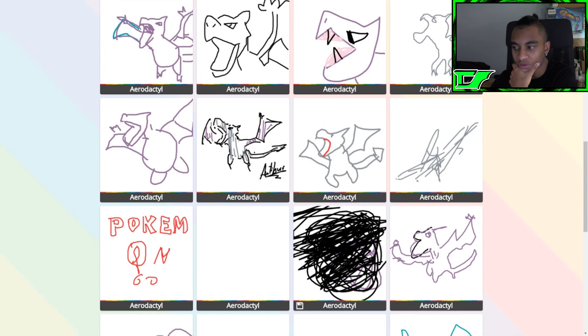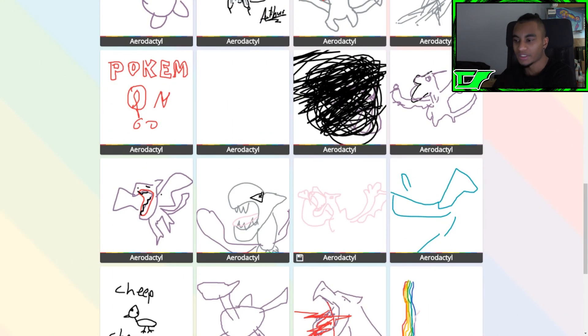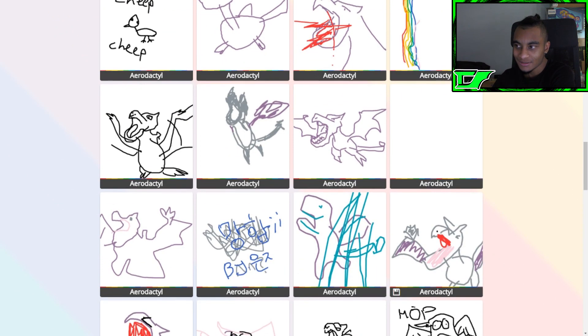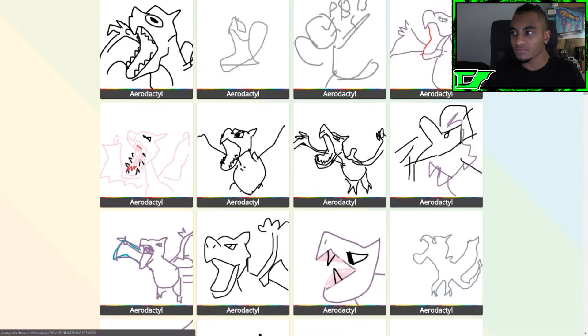That one's just scribbled — I guess you probably messed up and just gave up. That one's like a rainbow. Yo, congratulations to these people — they're really good at drawing. I'm definitely not going to be able to draw any of these Pokémon better than any of you out there. All right guys, hope you enjoyed watching me trying to draw random Pokémon — it's a pretty big challenge, especially if you're not really good at drawing. If you want to try it out for yourself, there's a link in the description box below. Check out all my other social medias and subscribe. This is Darkshow, signing off — I'll see you beautiful people next time. Peace!